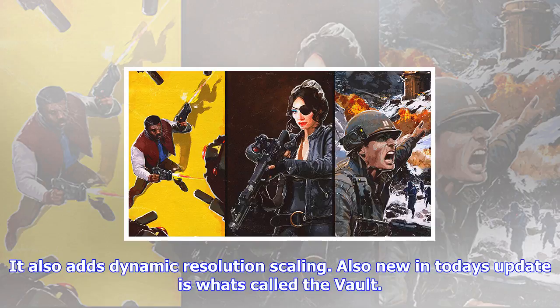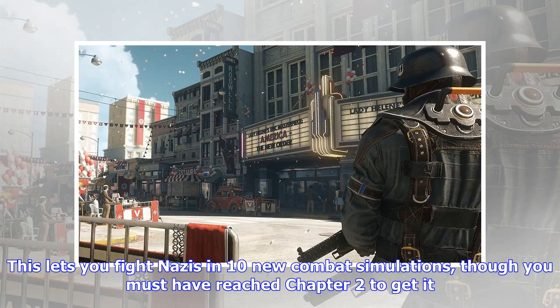Also new in today's update is what's called The Vault. This lets you fight Nazis in 10 new combat simulations, though you must have reached Chapter 2 to access it. The Vault has leaderboards, so you can compete with friends.